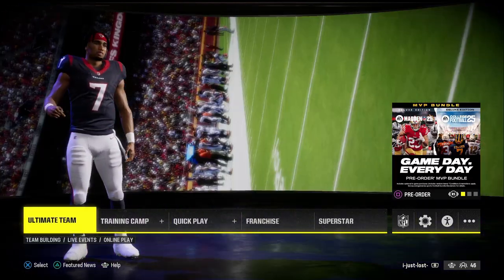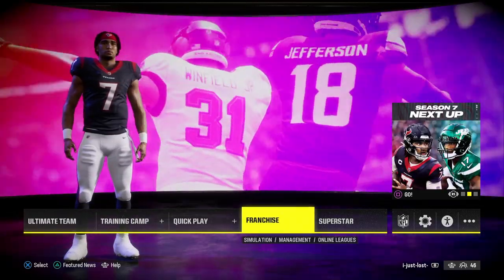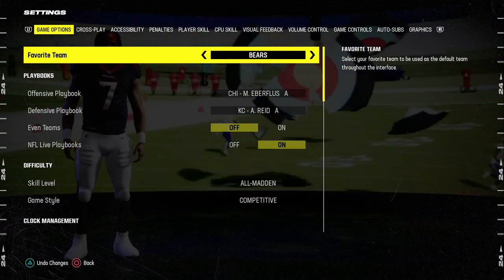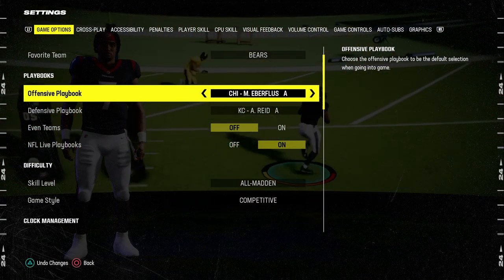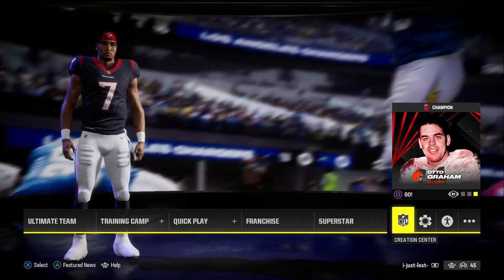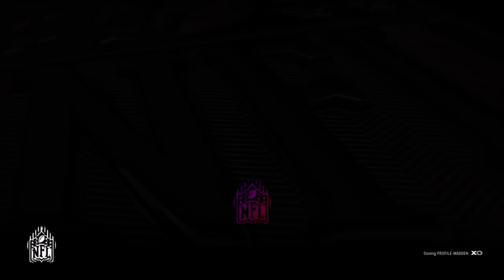If you are playing MUT or in regs, it's very simple — just use live playbooks. But if you're in MUT, go to your settings in the regular menu, choose Offensive Playbook, Chicago Bears, and then turn on NFL Live Playbooks. This is then going to allow you to go into Ultimate Team and have access to this playbook.